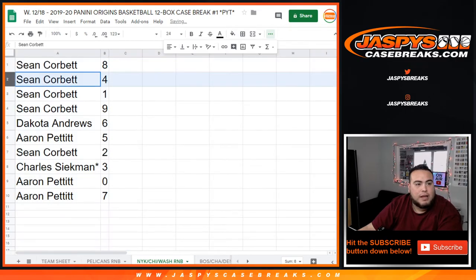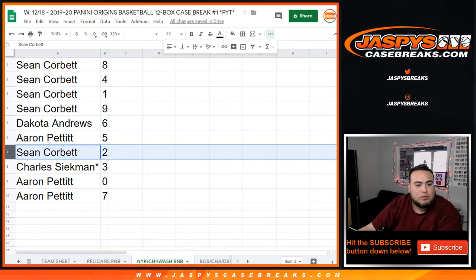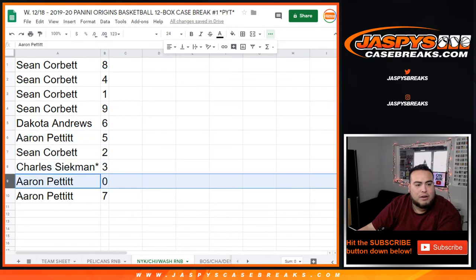So we've got Sean with eight, Sean with four, as well as one — any one-on-ones for these teams. Nine goes to Dakota, six to Aaron, two to Sean, three to Charles. Last one — mojo Aaron. Any redemptions for these teams: zero as well as seven.